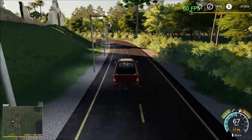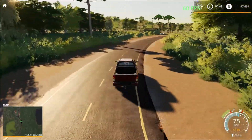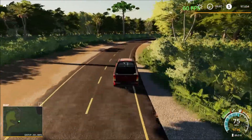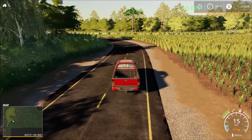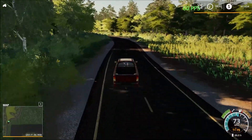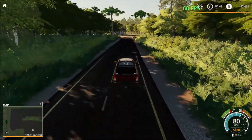Now we're heading down south. No traffic so far but I'm hearing cars. This road will take us all the way down to the next sell point, bypassing a gas station. There is traffic on the map so let me turn off the traffic. So far a very nice map. Here we're bypassing the gas station.